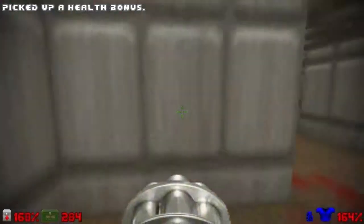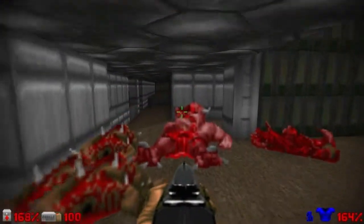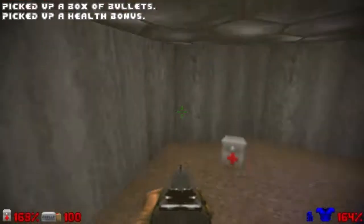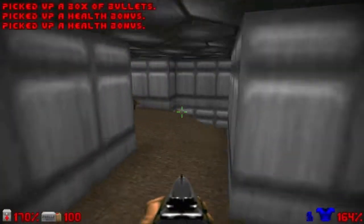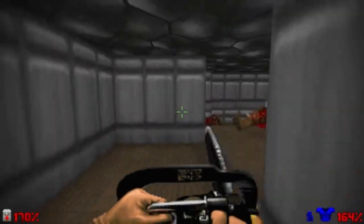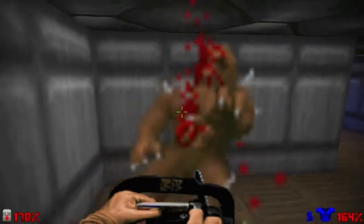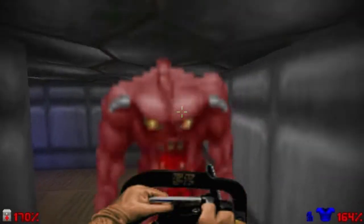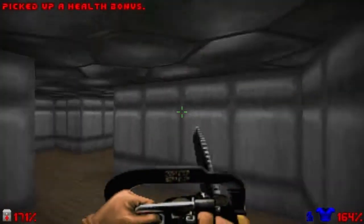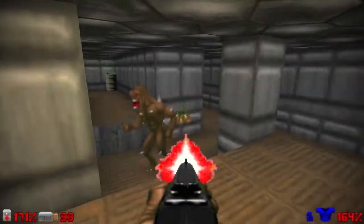Nothing too much. You can use the chainsaw here if you feel comfortable with it — I find the chaingun safer. Alright, so now let's explore this maze right here. Not so awful, it's very simple. The first part we will explore is this little passageway here on the right to grab some bullets and some health bonuses. Now we must travel through each alcove right here to grab the items, if you want 100% items, and also kill some enemies like this imp and this demon. This maze isn't so difficult, so make sure to grab all the items if you want 100% items. Some tedious work, but not so bad.